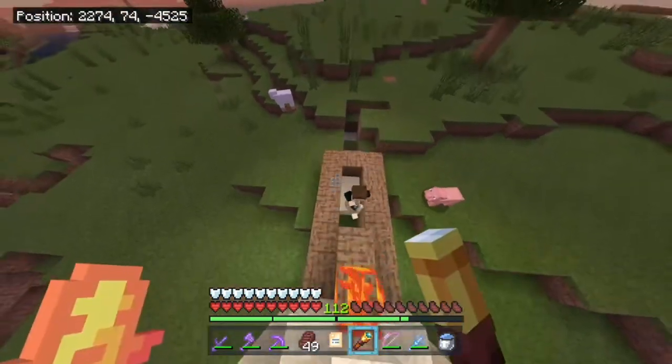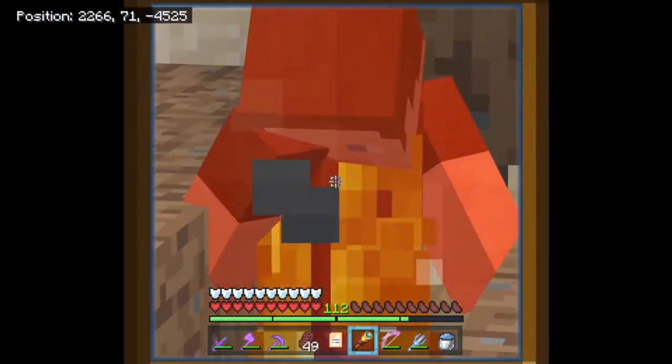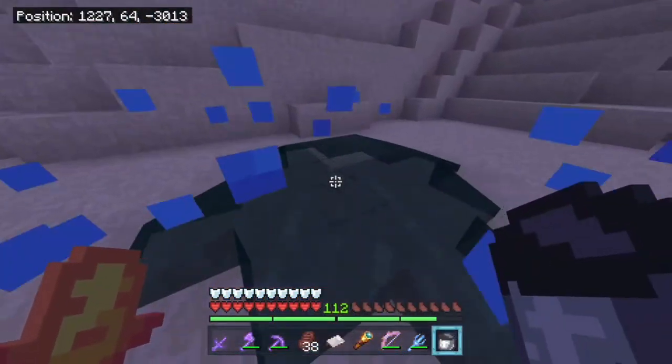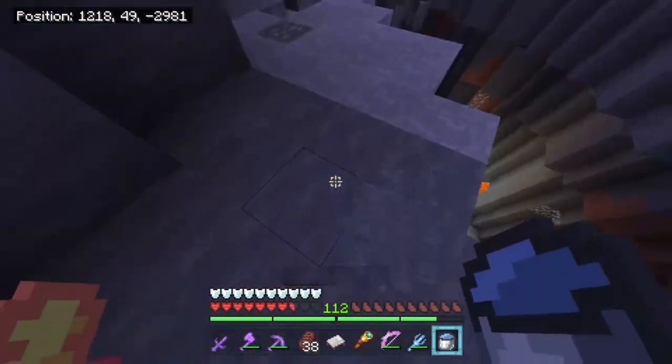Hey, what you doing there, buddy? Flint and steel. That's fire — he lit himself on fire. Okay, I'm gonna head back now. I think that's enough for today. Ravine. Okay, there we go. That's fine.